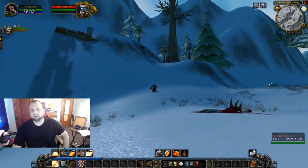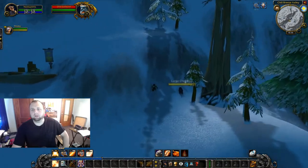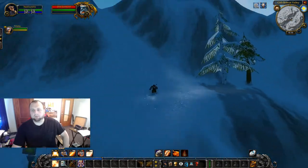You're going to see some bloody corpse-type things on the ground — that means you know you're in the right place. The cave is to my right right now. There is the mob. He's patrolled away from the cave right now, so if I had the quest I could just run in and grab it real quick before he got to me.